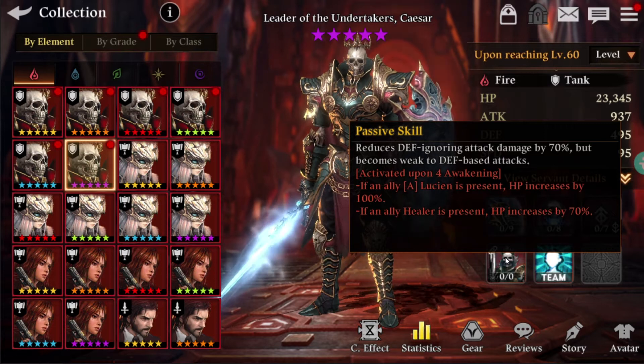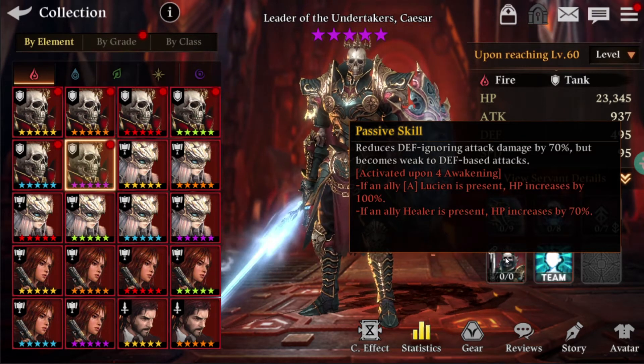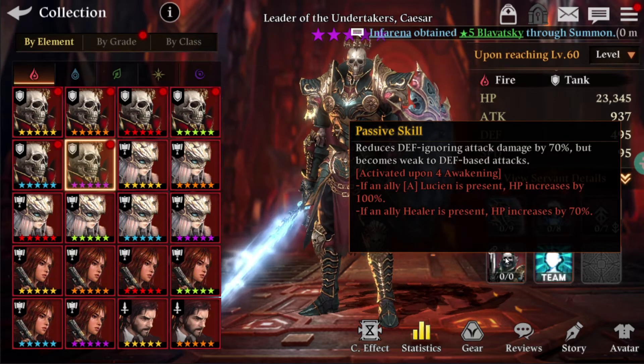The weakness is death-based attacks. Servants like Archangels or Carmila are the type of servants who are actually going to deal massive damage to this unit. So use this unit wisely.